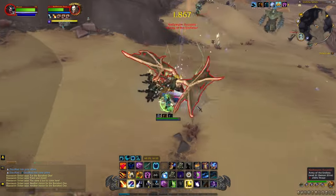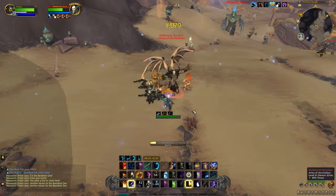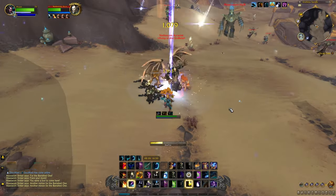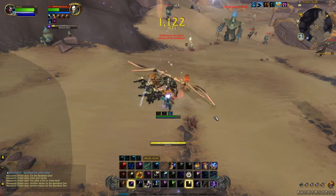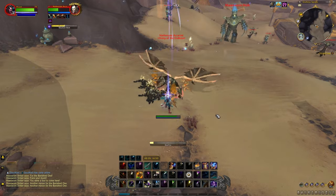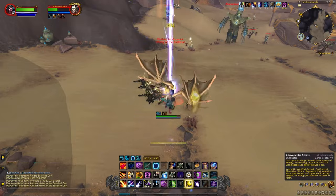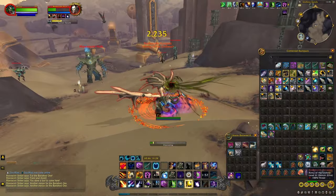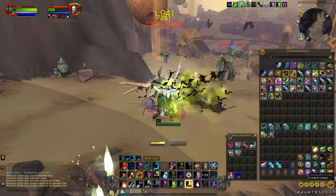If you have a Demon Hunter you should be fine at level 70 — you can just run in and kill them. With a Druid you should be in tank spec; I believe it's faster to kill them that way, but it will still take a lot of time just DPS-ing them down. I did this with a bunch of Druids and a Paladin as well.